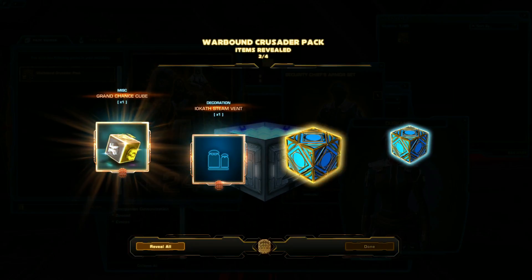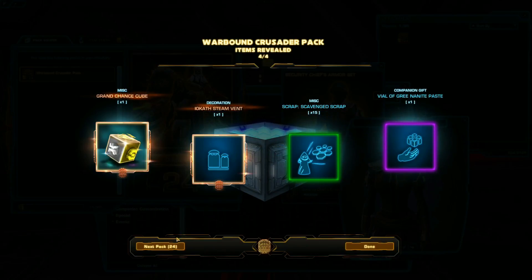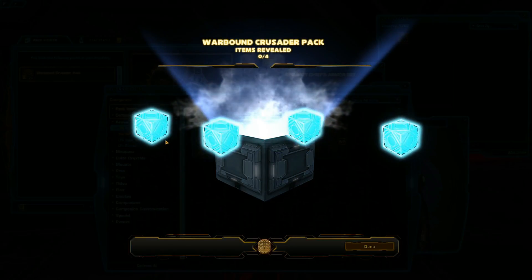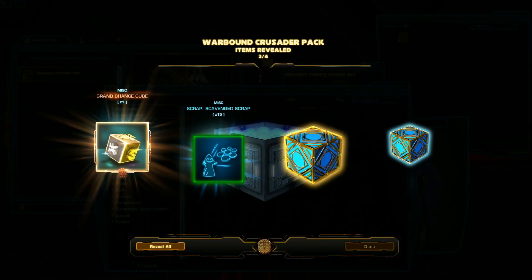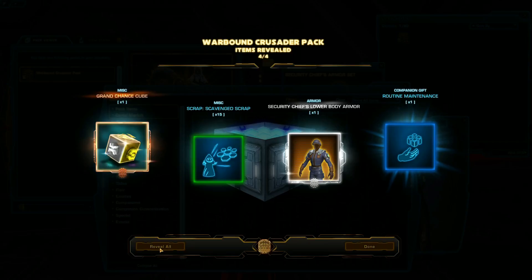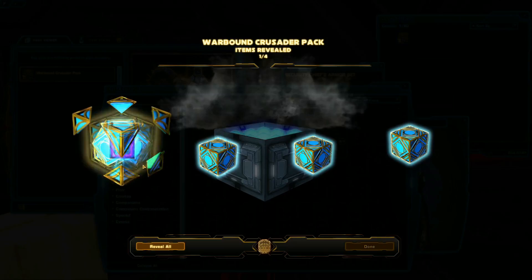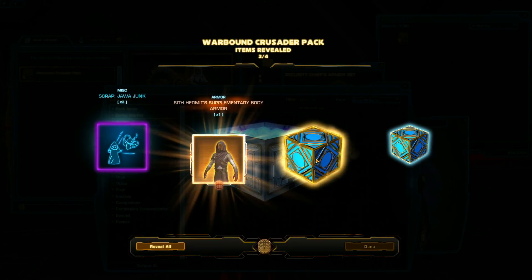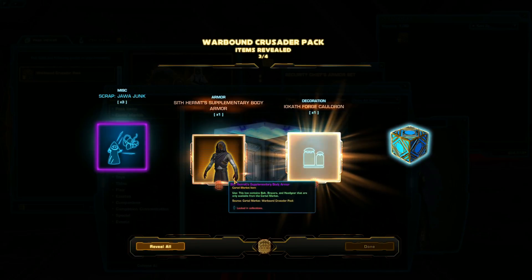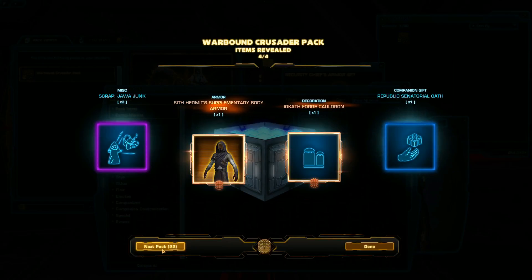Iocath Steam Vent. More decorations and chance cubes, as always. Chance cube. And Security Chief's lower body armor — I guess we're going to get the whole set. I wonder what the super rare items in this one are; maybe Senya's Pike or Tite's Pike. Sith Hermit Supplementary Body Armor — kind of looks like that could be a cool set. Iocath Forge Cauldron decoration — I'll take a look at those decos a bit later.